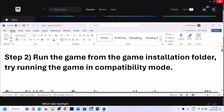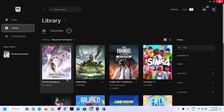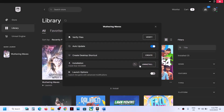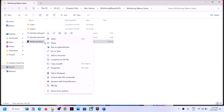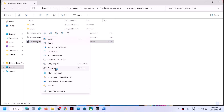If you are still facing the problem, the next step is to run the game from the game installation folder. Go to the library and click on the three dots on the game title, then go to Manage and click on the folder icon. This will take you to the game installation folder. Open the game folder, select the game exe file, and double-click to launch the game.